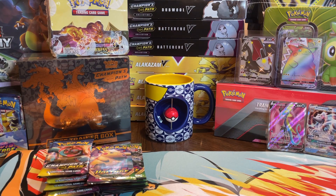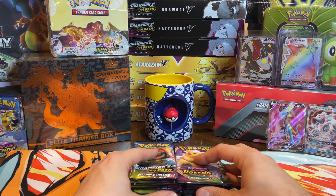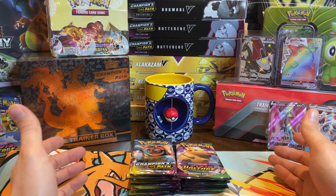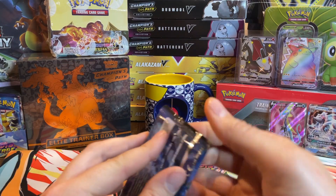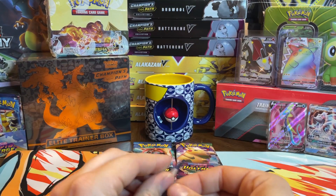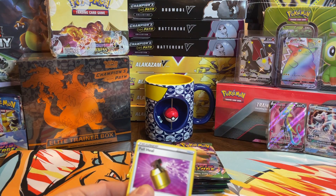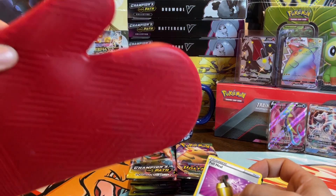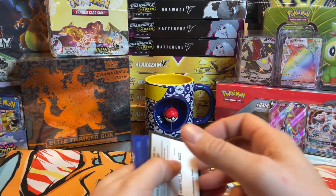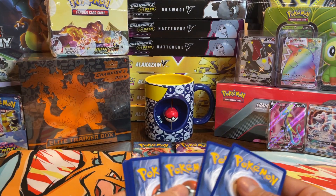So we are done with Rebel Clash, done with Sun and Moon. Now we are into Vivid Voltage and Champion's Path, and we're going to rotate back and forth. Let's start with Champion's Path. Obviously the chase cards in Champion's Path are the Rainbow Zard V-Max — I have my oven mitts for it, because that is a hot item — and the Shiny Charizard V.